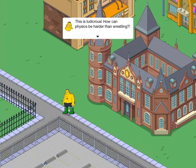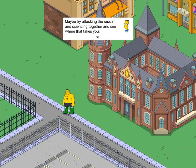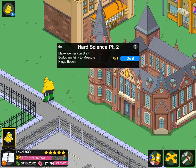This is ludicrous — how can physics be harder than wrestling? The response is: "Don't be so hard on yourself. You've been more focused on the biting and the body pressing and the wheelbarrow dive drivers. Maybe try attacking the wrestling and sciencing together and see where that takes you." Werner replies: "Yes, yes, that might work. Why are you staring at me like that?" So make Werner Von Braun body slam Frink to measure Higgs boson.